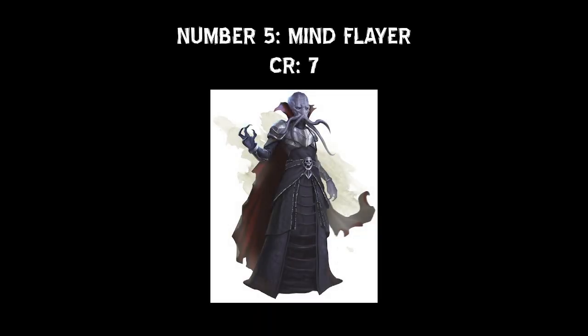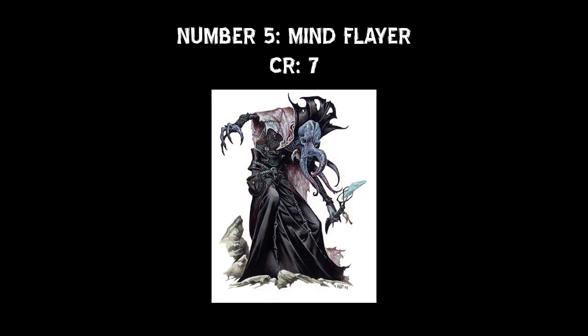Coming in at number 5, we have the Mind Flayer. The Mind Flayer is actually a monster that I really liked before I even knew it was from Dungeons & Dragons. The first Mind Flayers I ever saw were in Final Fantasy 1, where they were originally called Wizards and Sorcerers. They were later changed to Pisco Demons, and the Mind Flayer was an upgraded version of a Pisco Demon. In Dungeons & Dragons, they have a powerful Mind Blast attack that can stun you, they can devour the brain of characters reduced to zero HP while grappled — which they do as part of their tentacle attack — and they're spellcasters.